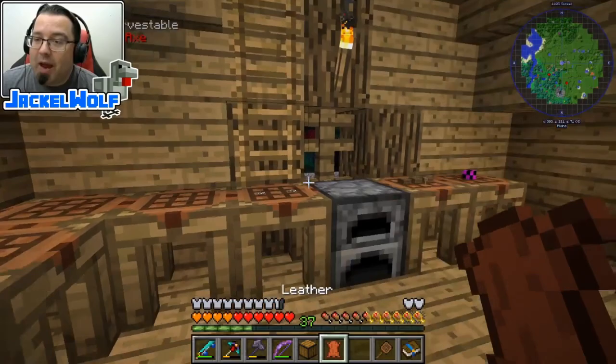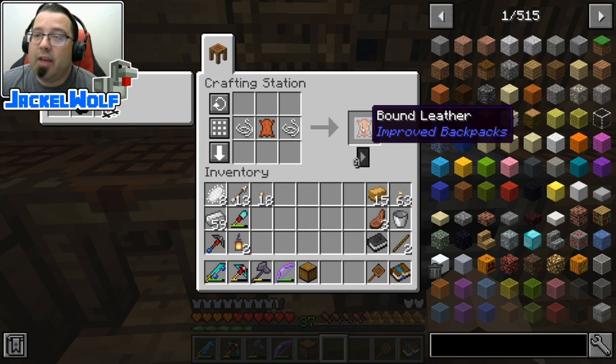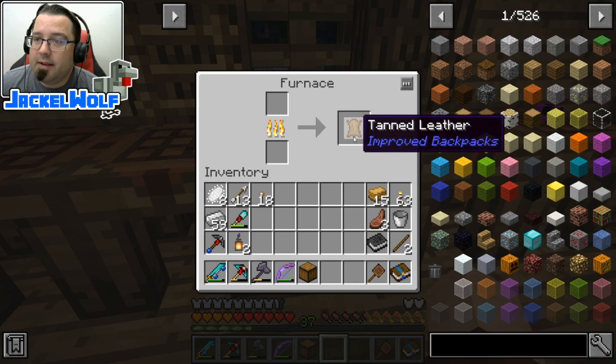The leather for the backpack is actually going to be tanned leather, so we need to do a little more to it. First, we make some bound leather — that is leather and two strings; you can also use silk string. We take the bound leather and throw it into a furnace, and once done we have some tanned leather.